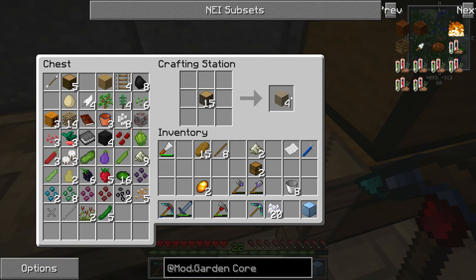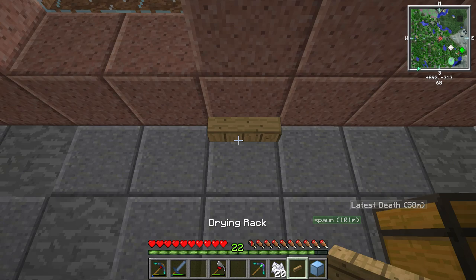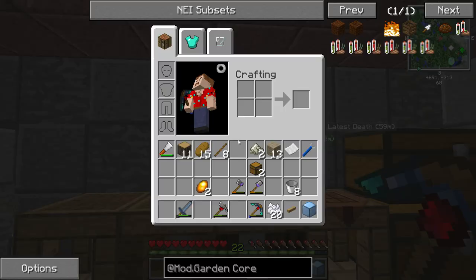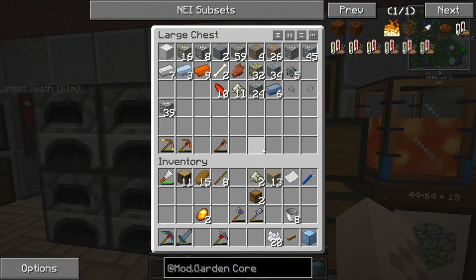Let's grab some wood real quick — I want to make a very quick drying rack. We'll stick it up here. For posterity's sake, our very first pickaxe is now at Osmium level and she's a beaut.